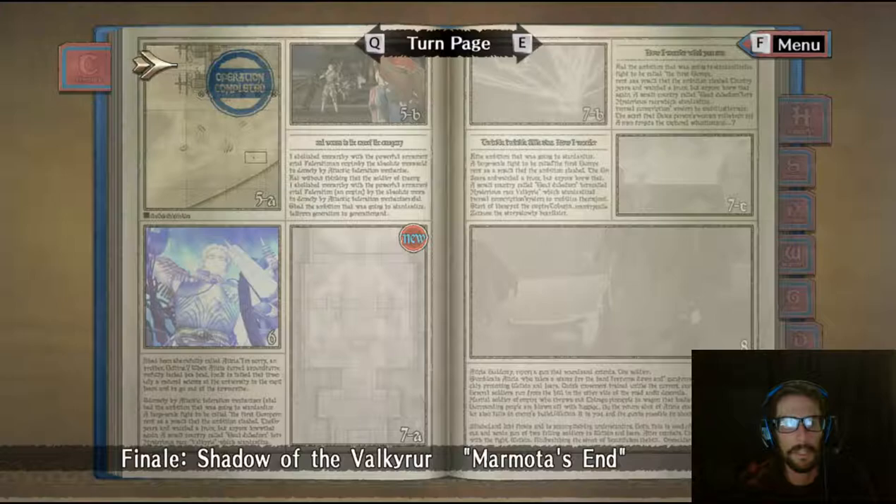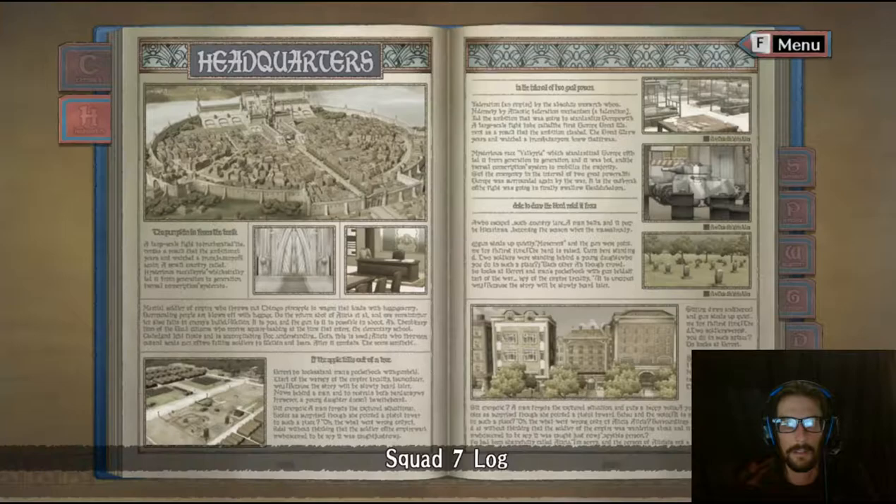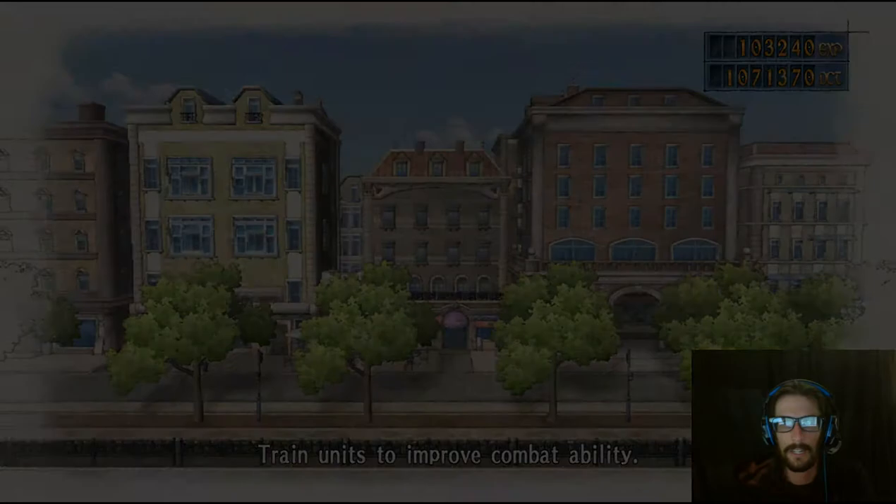I'll jump to the chapter to show you that I just beat the first part of chapter 18. I still have the finale, so to unlock Audrey I'm going to go to the headquarters now, and the next medal I'm going to obtain is in the training fields.